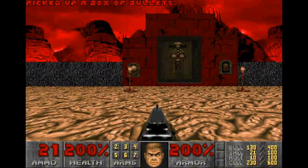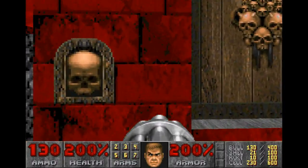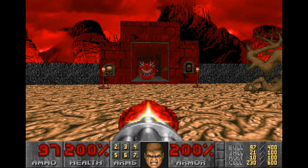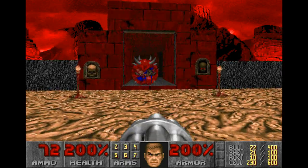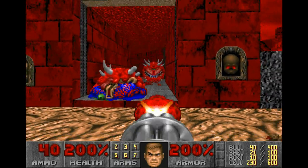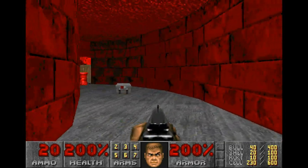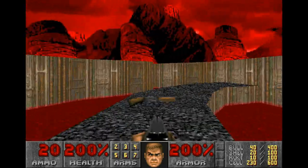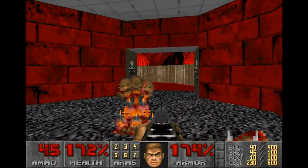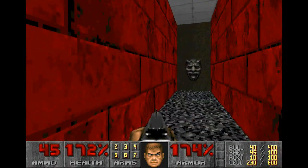And of course since it's the same level, it does mean that behind door number one is going to be cacodemons. It's alright, we can afford to waste some bullets here. You're dead too. Next up, we need to run across here and kill some dudes. And we lost a bit too much health doing that, but oh well. 45 shells is a good price to pay for that.